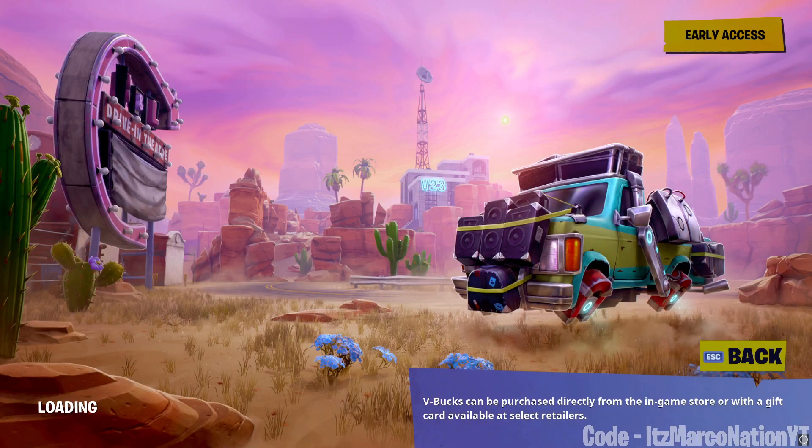Next up is the Hit the Road loading screen. This one you can't get anymore — it's from the Season 10 event in Save the World called Hit the Road. You did some random quests inside of Hit the Road. It's unobtainable now because it was a limited time mode from Season 10, but it's still pretty cool to have.